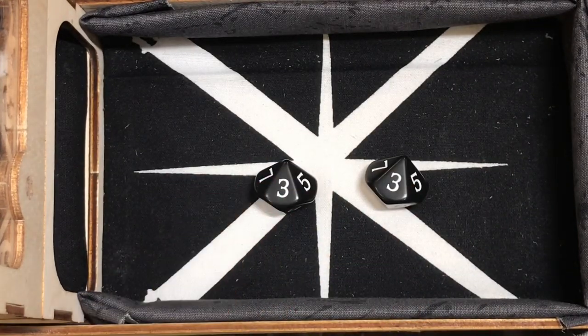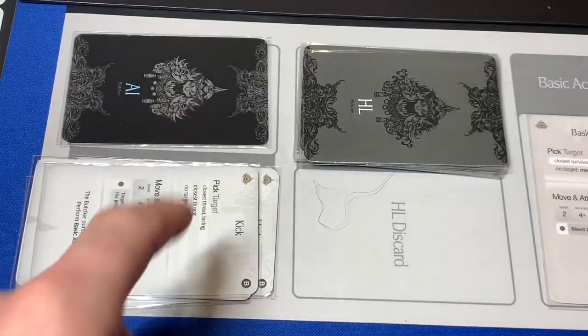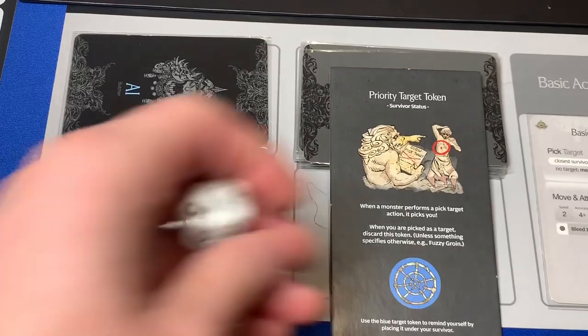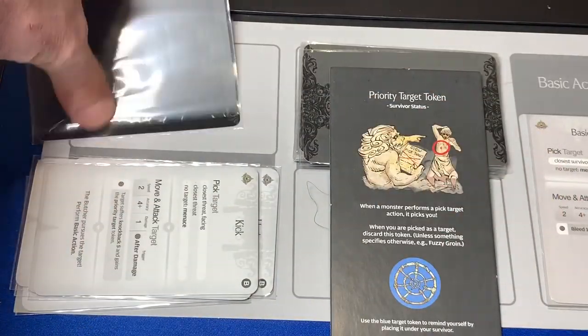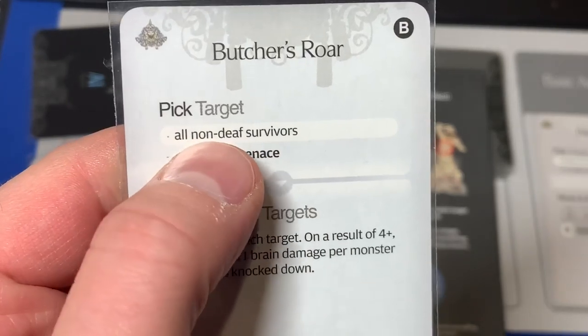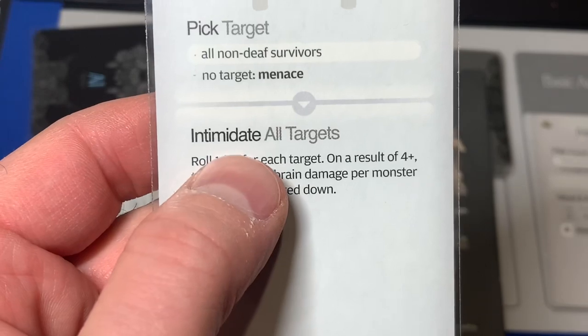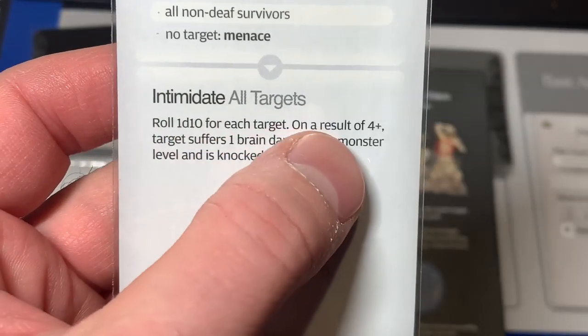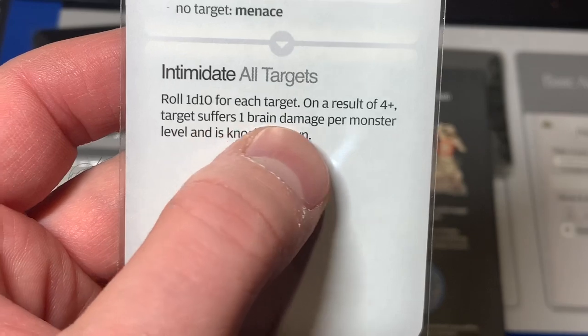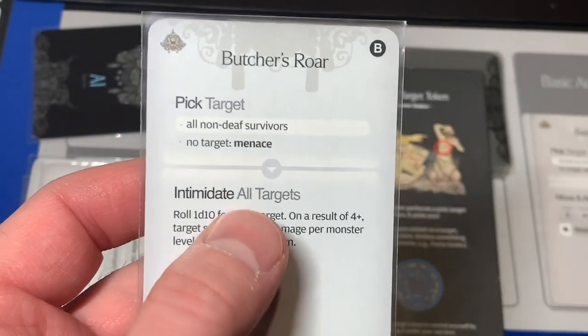He still has another action. We're going to discard Kick and put our basic action card down. She's going to be the priority target of whatever comes next. The next card is Butcher's Roar — all non-deaf survivors, no target menace, intimidate all targets. Roll a d10 for each target; on a result of four plus, the target suffers one brain damage per monster level and is knocked down.